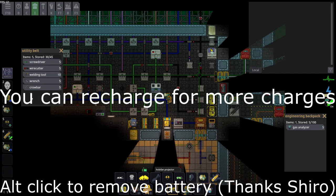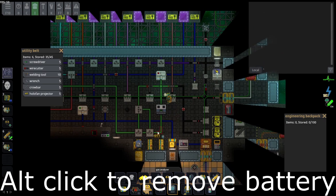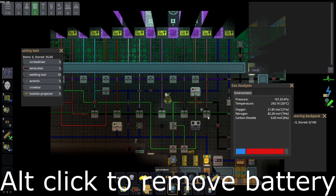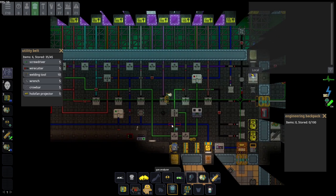Next and most importantly: your gas analyzer. Press Z to activate it and it'll tell you the information about your environment — pressure in kPa, temperature, and what gases are present. For example, in the room I'm standing in: pressure 101.56 kPa, and the gases are mostly oxygen and nitrogen with a little bit of carbon dioxide, which is what we want.